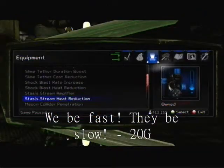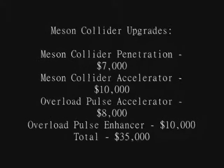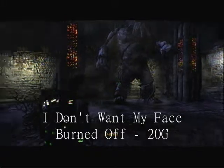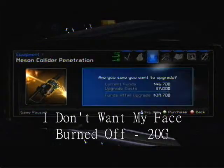And last but not least is the Meson Collider. What you need is the Meson Collider Penetration, Meson Collider Accelerator, Overload Pulse Accelerator, and Overload Pulse Enhancer for $35,000. After you do all this, you will get the I Don't Want My Face Burned Off Achievement for 20 Gamer Score.